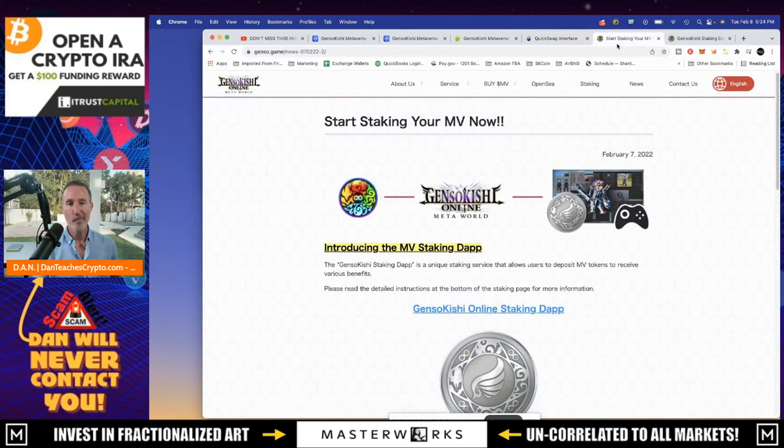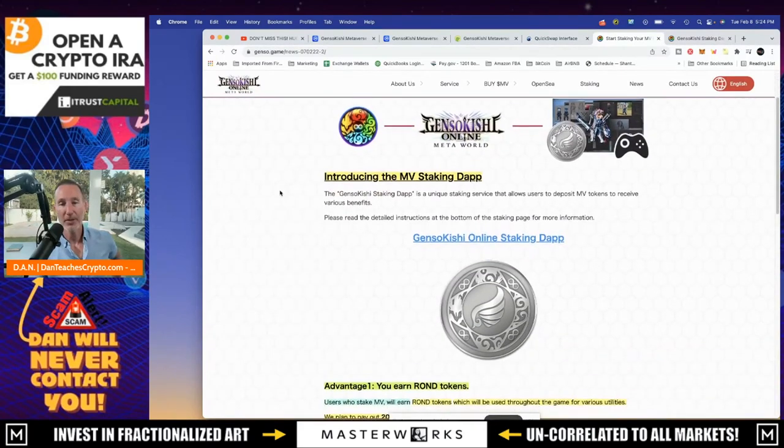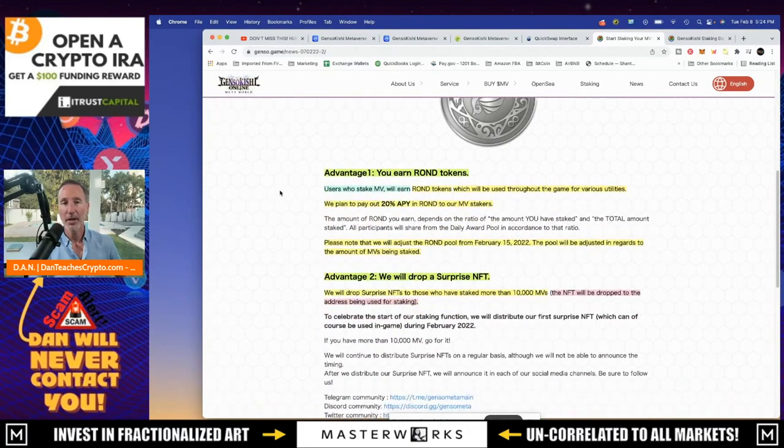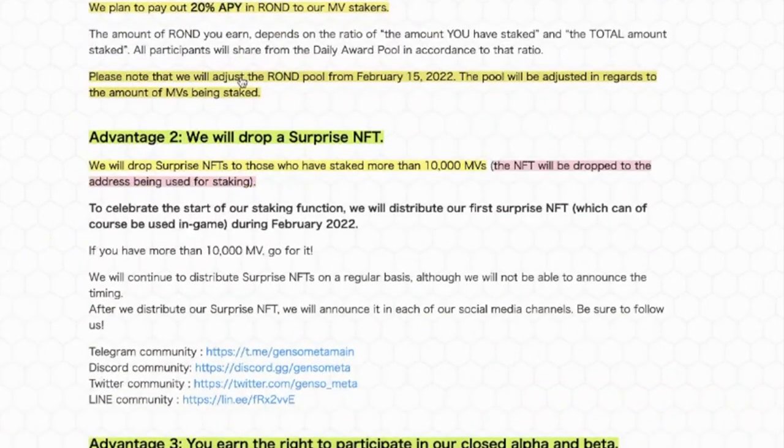Let's get into how to stake Gensokishi or the Metaverse token. There are three advantages when you are staking. Advantage one: for the Metaverse token, you're going to earn Round tokens. Users who stake MV will earn Round tokens, which will be used throughout the game for various utilities. Round is kind of like the in-game cash. They plan to pay out 20% APY in Round to MV stakers - that's pretty good.